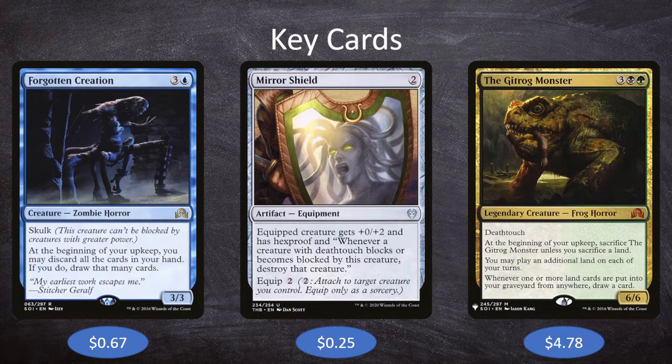Our third key card is everyone's favorite frog horror, the Gitrog Monster — 3 black green for a frog horror 6-6 with Deathtouch. At the beginning of your upkeep, sacrifice it unless you sacrifice a land. You may play an additional land each turn, and whenever one or more land cards are put into your graveyard from anywhere, draw a card. We have a lot of expensive cards: Forgotten Creation is 4, Gitrog Monster is 5, Muldrotha is 6, so we need to ramp well. With Muldrotha, we can play one land a turn from our graveyard. Gitrog Monster triggers at upkeep — we sacrifice a land, draw a card, then with Muldrotha we just replay that land out of our graveyard. Because it's a frog horror, Gitrog Monster in this deck is almost no downside and almost all upside.